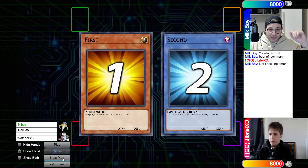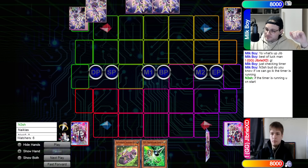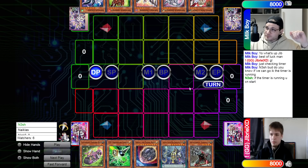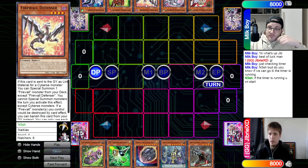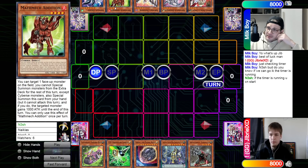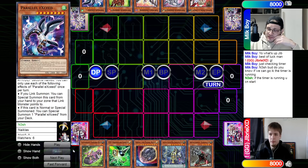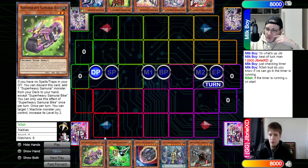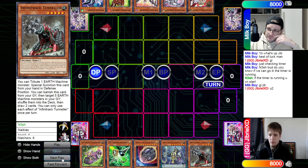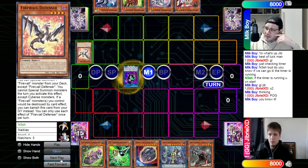Milky Boy wins rock-paper-scissors and decides to go first. We see Ogre, Diameter, Firewall Defensor — a new card that, if sent to the graveyard as a link material, lets you special summon a Firewall monster from your deck except itself — plus Addition and Parallel Exceed. There is some spice here. From Gibriel's perspective we have Bike, Gamma, Nibiru, Banky, and Tunneler — not bad, not crazy good though.